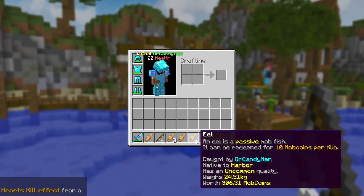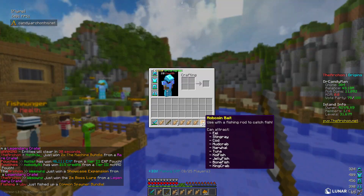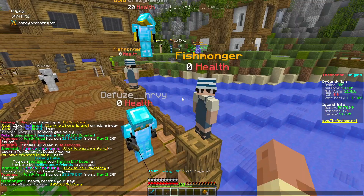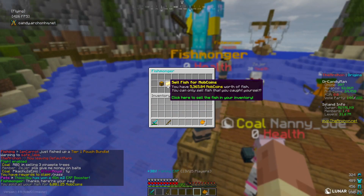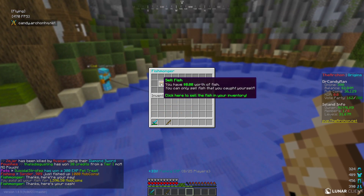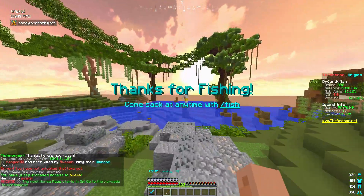The best way to get mob coins is by using mob coin bait — stingrays give around 290 mob coins, eels give around 300 to 365, and stingrays give 471. So catching a full inventory of fish with 32 mob coin baits should be enough. After a couple of sessions — 6,645 mob coins, then 8,000, then a final batch — we just purchased access to the swamp. Let's go!